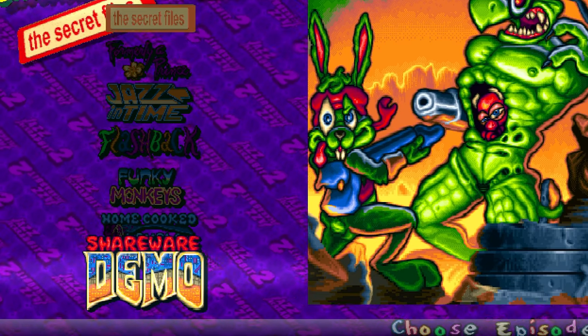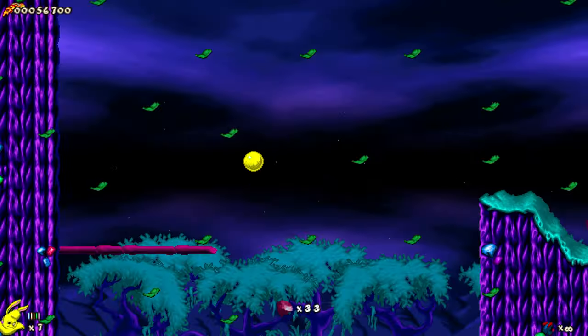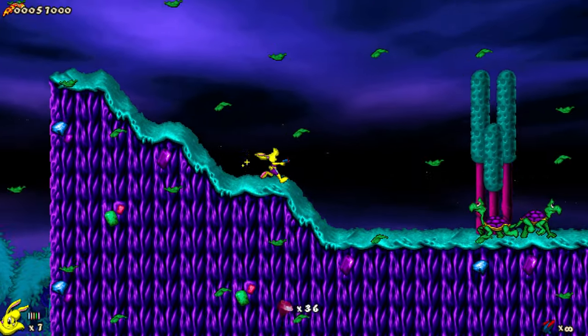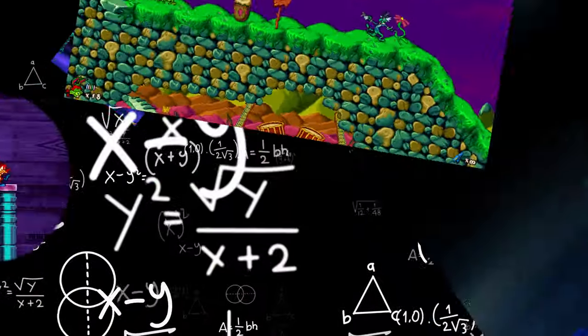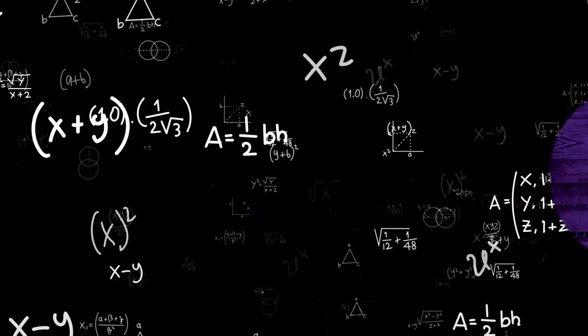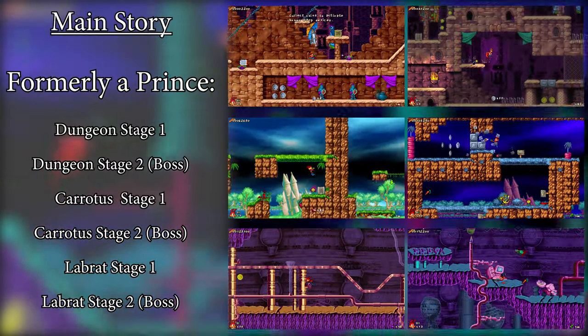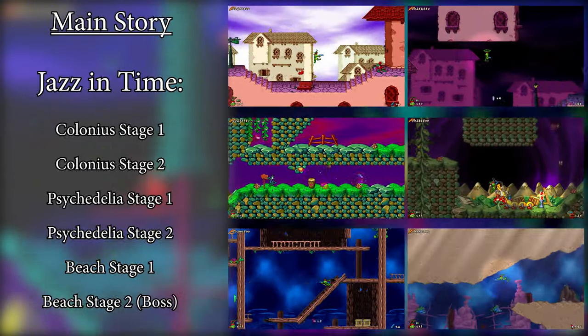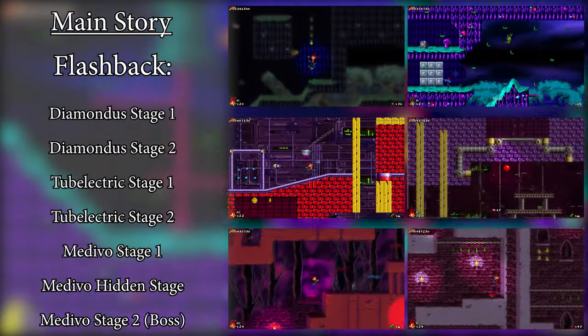There's also a Shareware Demo chapter, which features themes from a single stage from each of the three chapters, and a boss. Adding it all up, you get 31 levels, 15 stages, and 4 chapters.